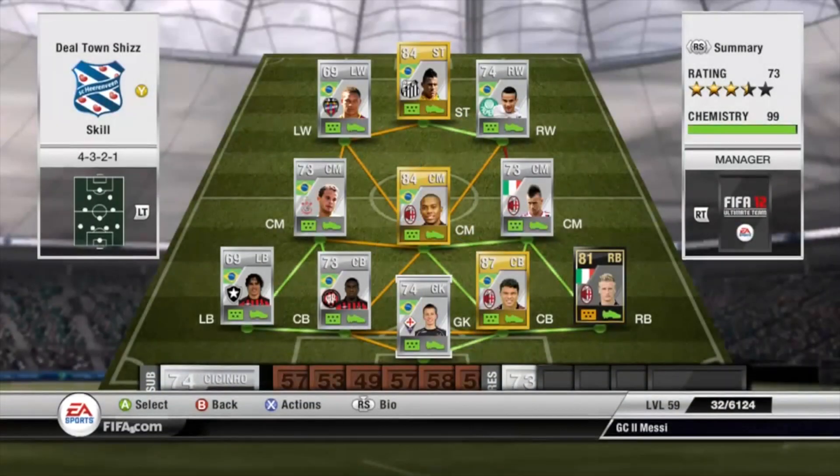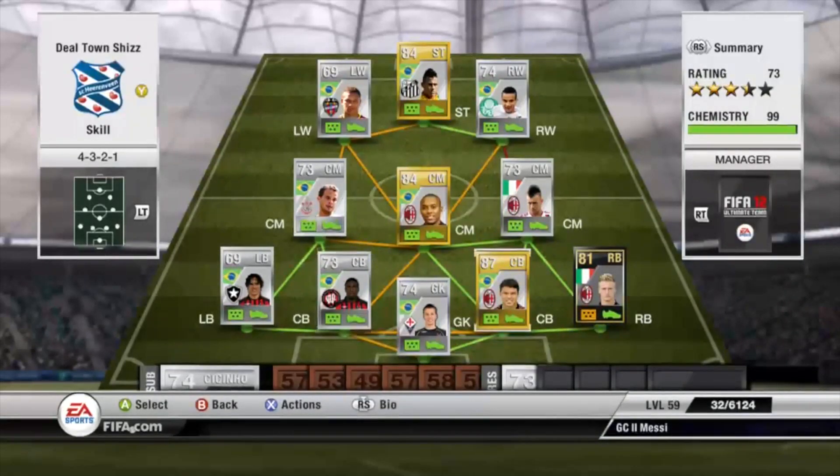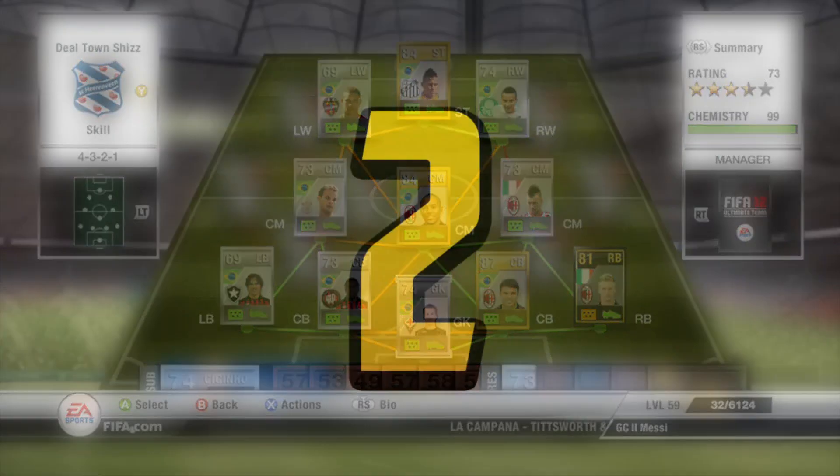On to number three, which again features more skillers. I tried skill a lot on FIFA 12 and wasn't too bad at it. The team isn't a great hybrid — it's pretty much just Brazil and Syria — but that El Shaarawy and Robinho in midfield was godly; the long shots you could score with them were incredible. The front three are all five-star skillers, the whole midfield too, and we've also got Marcia Azevedo who was also a five-star skiller — seven five-star skillers in one squad. It wasn't too expensive either, around 300k, and that Abate right back was a spicy player.